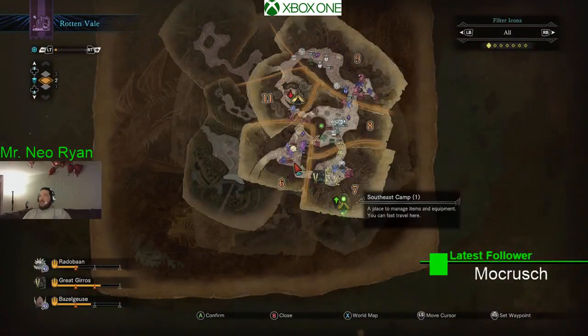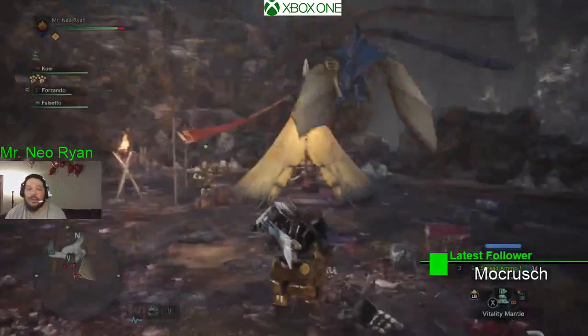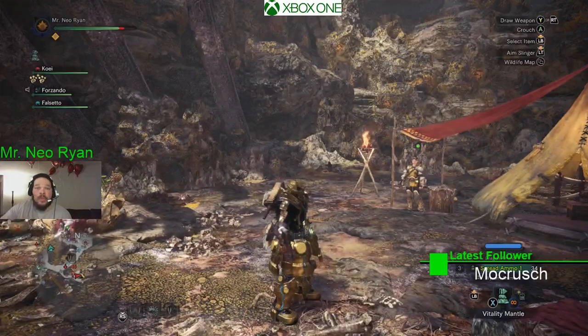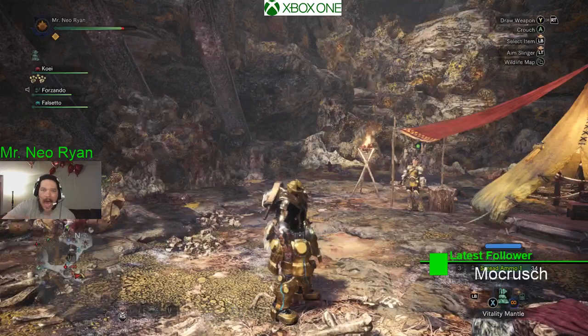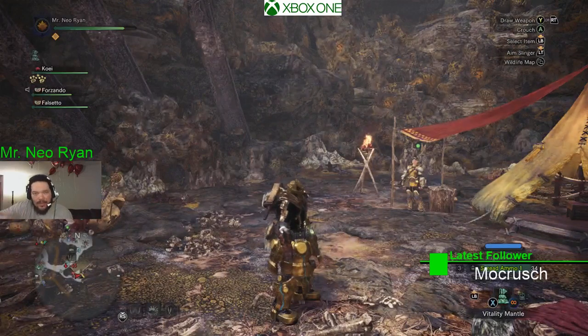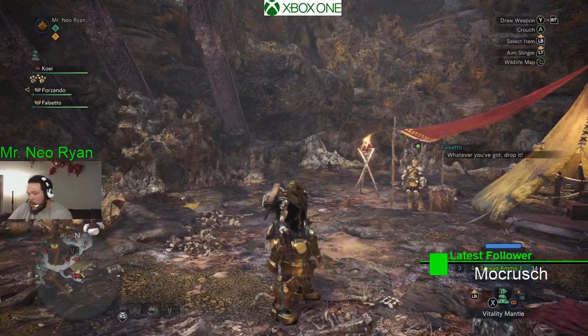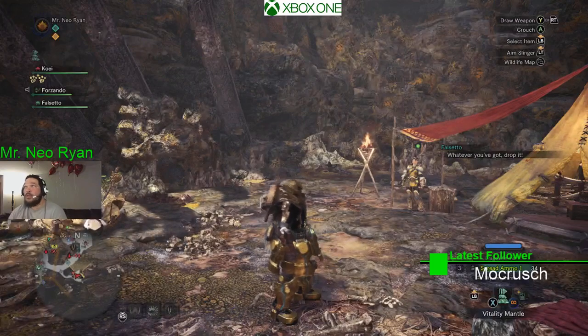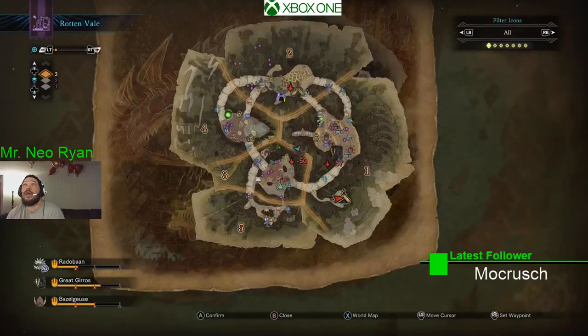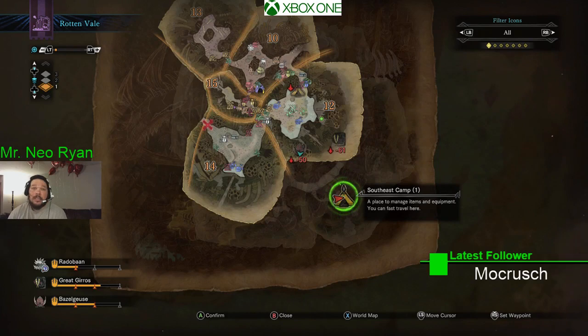So guys, if that helps you out — hold on, let me say something real quick. I've been getting lots of people hitting me up about certain enemies they can't find. You have to make sure when you go on these expeditions that you're on high rank. With these enemies here, to find the gyros scale plus, gyros hide plus, and gyros fang, you have to be on high rank. If you beat the game you'll get what I mean. If you haven't, don't worry about high rank. But if you're looking for these items, make sure you're on high rank. I went to an expedition, went to the Rotten Vale, spawned at camp one. From camp one, just go left — take the left route and go down to areas two and one. That's all you need guys. If that helps you out, hit that like button. Mr. Neo Ryan out. Deuces.